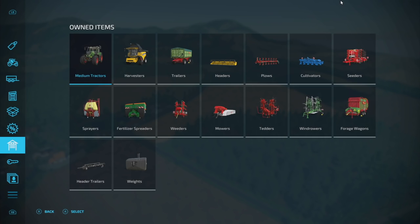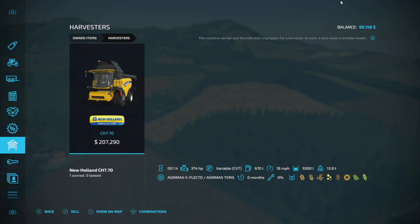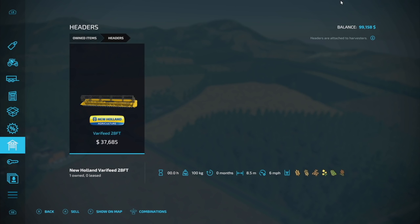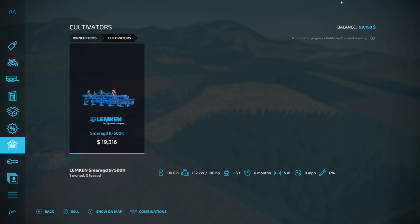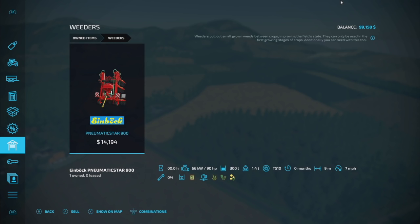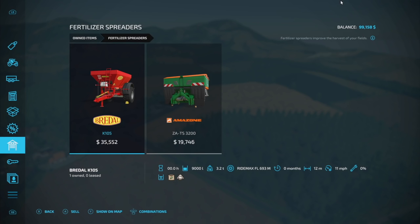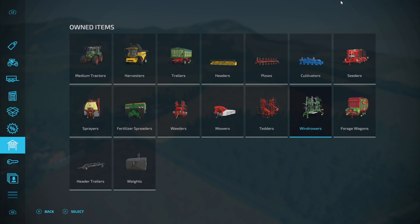If we jump over to vehicles and equipment that are owned, we've got a Fendt 700, a John Deere 7810, a New Holland combine harvester, a Rudolph trailer. The monitors actually change things up instead of using what the base game uses on base maps. We've got a nice plow, cultivator, seeder, Hardy sprayer, and two fertilizer spreaders.